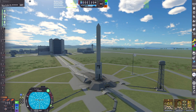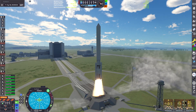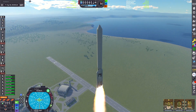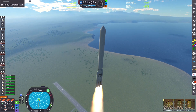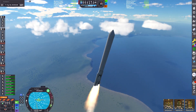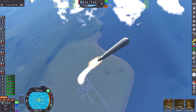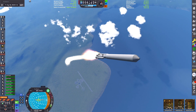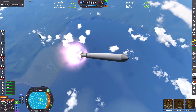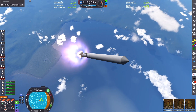This is my rocket. We're using a Saturn V style booster with two solid rocket boosters on the side, and inside this giant fairing is our interplanetary vehicle. We're starting to pitch over, trying to hit about 90 degrees once we start to move into the thinner parts of the atmosphere.